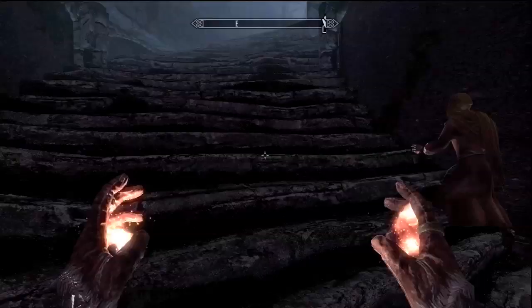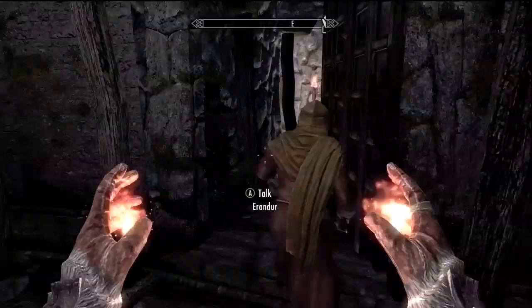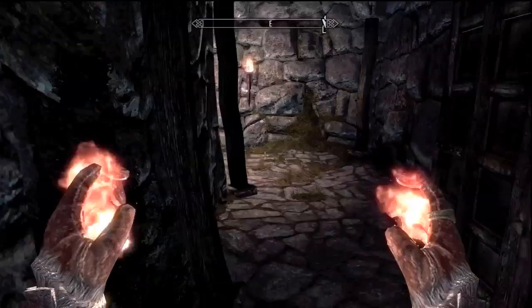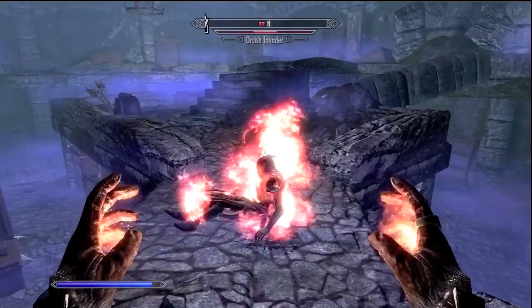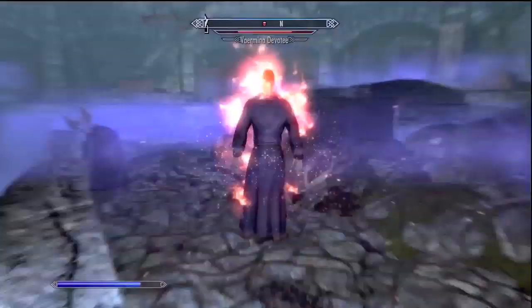Go ahead and turn around and head up these stairs. Over to the left there's a door — just wait for him to get over there because he has a key and has to unlock it for you. Once he finally opens the door, keep running right along and you'll see a couple of guys. Dispense with them however you choose. You're going to want to keep a mental note of this room — I'll show you why later.